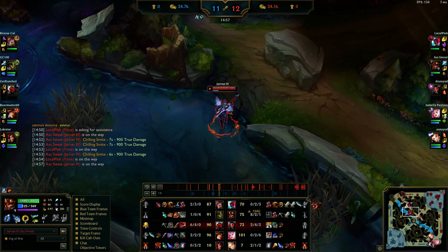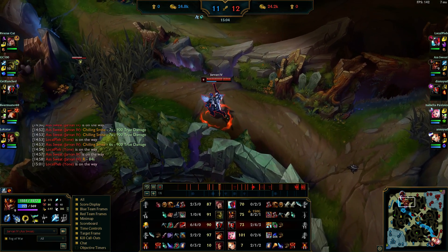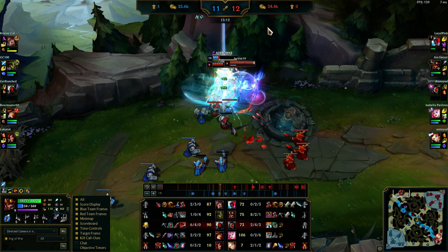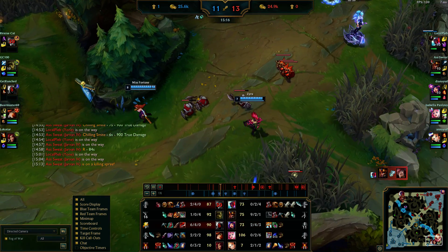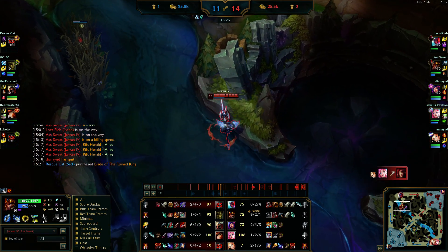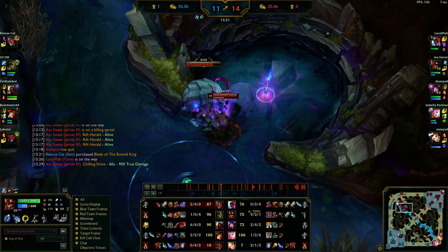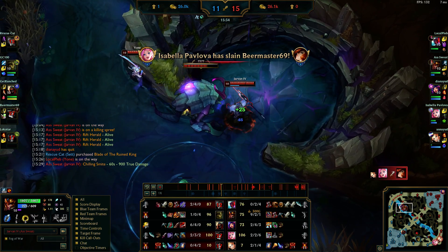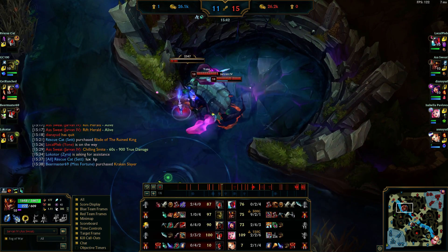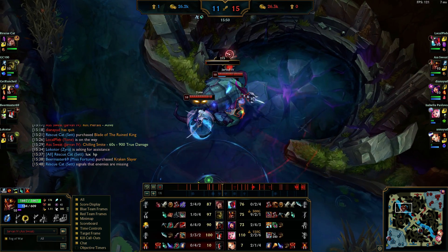Yone roamed down — he's saying come kill this Set at my tower, he has no vision. Yone engages, the turret dies — that's fine. I go in, miss my knockup, but it's fine. Yone is through the harder part of lane so he's going to be relevant. Niko just leaves the game — didn't type a thing in chat all game, just disconnected. I know Zed was dead and we just killed top, so let's get Rift Herald. We can fight Ivern and Zed easily if they come to contest.